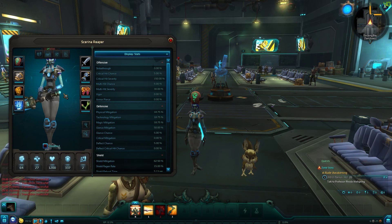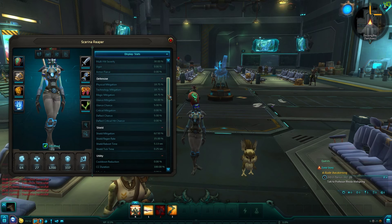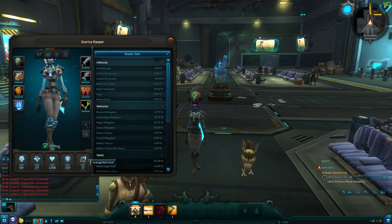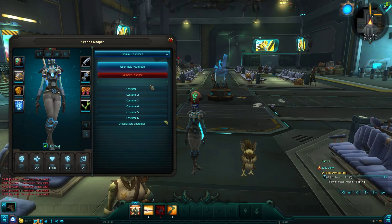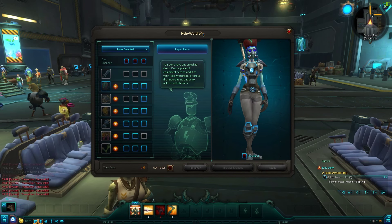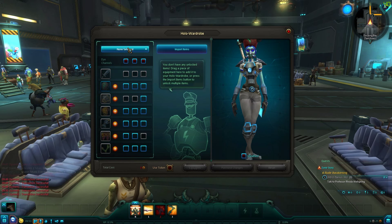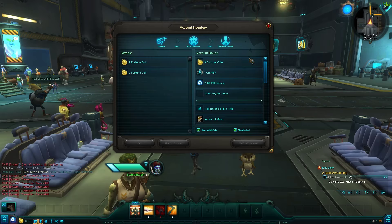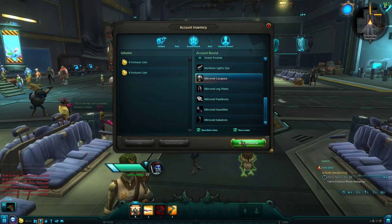They definitely changed a lot of the character interface. I can't see my face — I don't like that. Hopefully they adjust the scaling. You've got all the different stats right here. They were planning on changing the stats: now you've got Assault Power, Support Power, Max Health, Max Shield, and Average Item Level. That's actually really nice — I'm glad they did that. You can go to your costumes and open the Holo Wardrobe. Let me grab that armor from the account inventory — I just wanted to show you guys what it looks like.